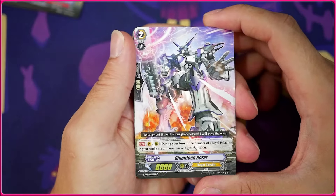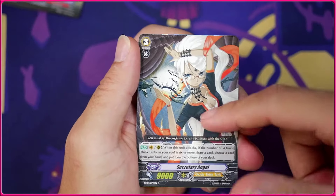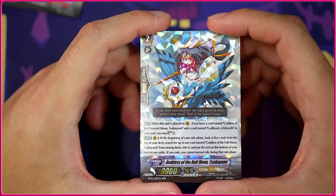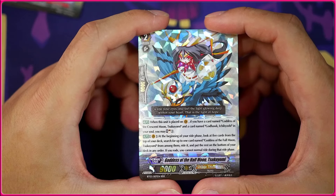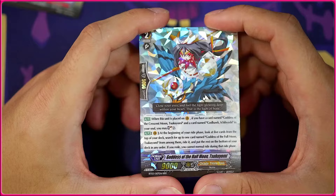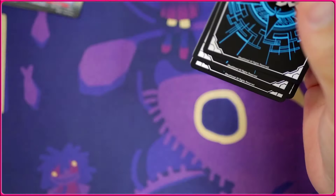We're gonna get the Secretary Ranger — it's a 9k. And then we're actually going to get the grade 2 Tsukuyumi. I can't believe this was a Triple Rare — wow, that kind of sucks for Tsukuyumi players. This is Goddess of the Half Moon Tsukuyumi. When this is placed on Vanguard, if you have Goddess of the Crescent Moon Tsukuyumi and Godhawk Ichibyoshi in your soul, you soul charge 2. During your ride phase you look at the top five for the Goddess of the Full Moon Tsukuyumi and ride it if you see it. That is a Triple Rare — crazy.